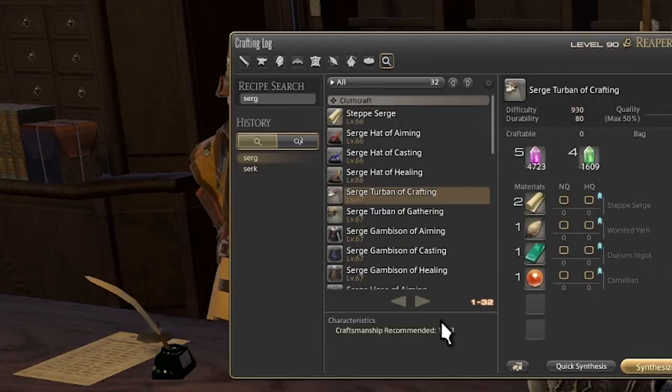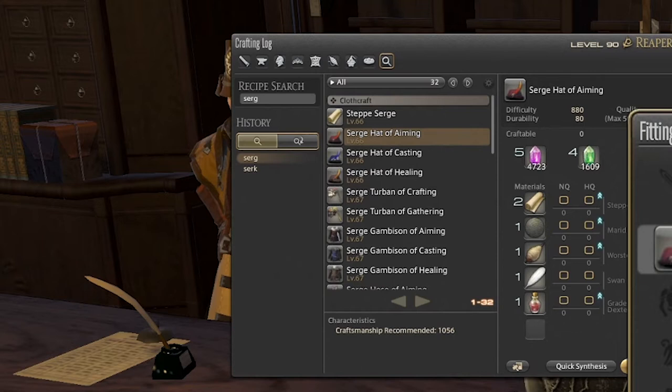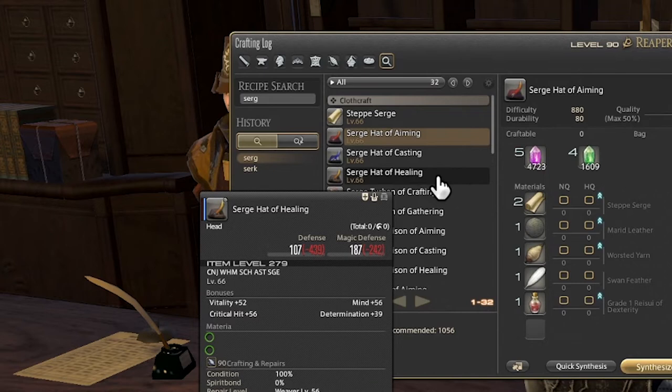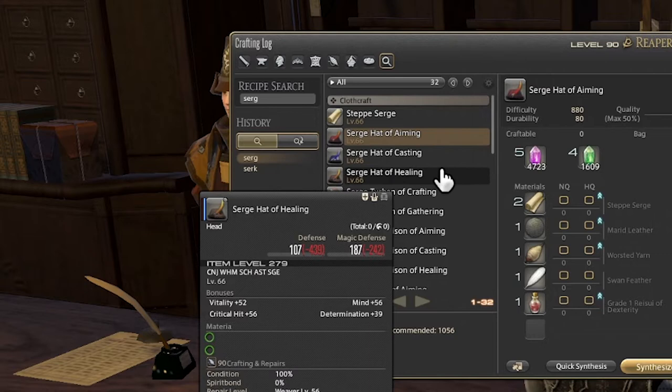Next we have the Swan Feather, which is exclusively used to craft three different kinds of hats: the Surge Hat of Aiming, which is a level 66 aiming variety of headgear; the Surge Hat of Casting, which is equivalent but for casters; and the Surge Hat of Healing for healers. Unfortunately I'm playing Vieira, so hats like this don't exist on my character, but all of these are dyeable. That is pretty much all the Swan Feathers are used for.